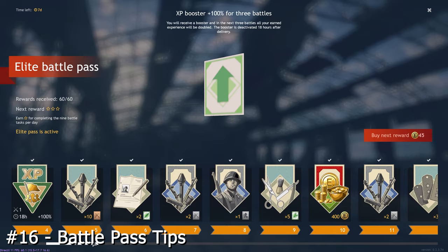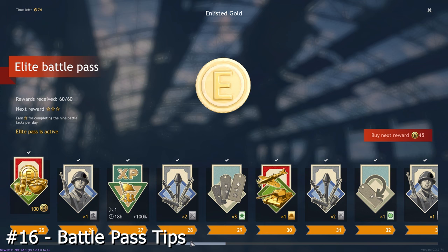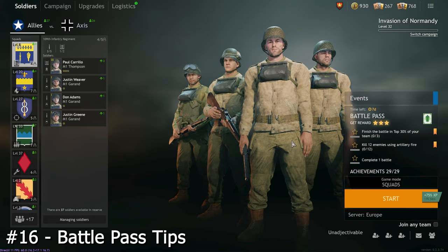Speaking of the battle pass, did you know it pays for itself? You buy it once with gold, but if you complete it, you earn all the gold back, which you can then use to buy next season's battle pass. Essentially if you play the game enough, you buy it only once. In addition, once you complete the standard 60 levels of the battle pass, then every reward from it becomes a 100% XP boost, 2 silver weapon orders and 1 silver troop order, and it inverses and repeats over and over. It's so far the best way to farm silver orders.